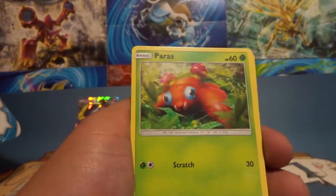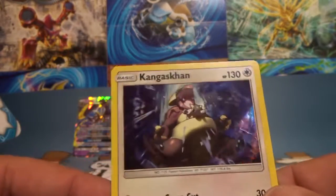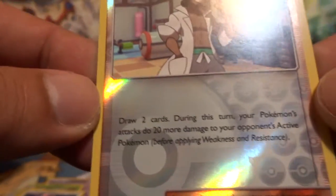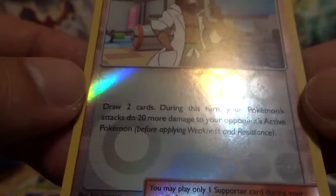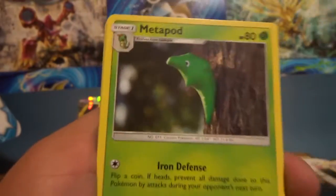Lillipup looking cute. Professor Kukui reverse and a Kangaskhan holo — look at that shine! Professor Kukui: draw two cards during your turn, your Pokemon's attacks do 20 more damage to your opponent's active Pokemon. Draw two cards plus 20 damage — that seems really good!